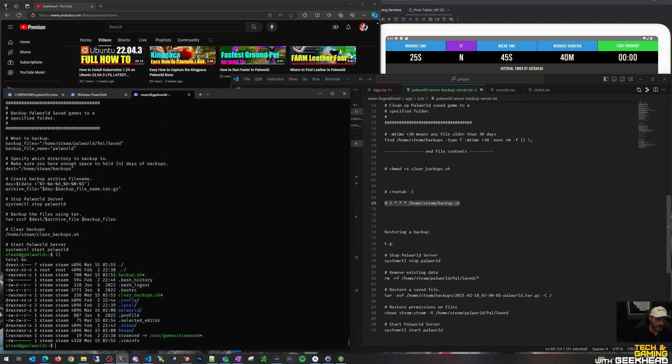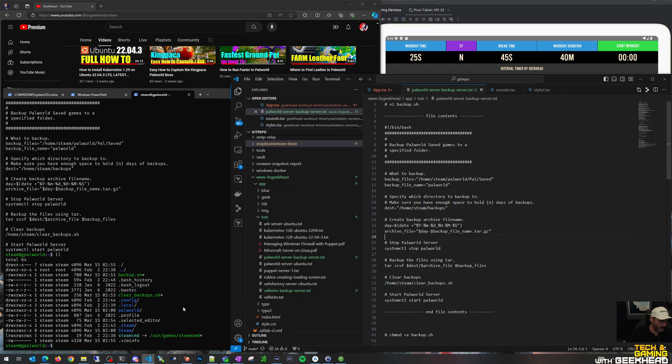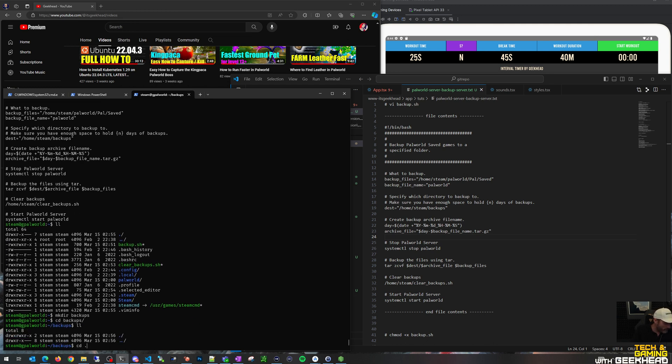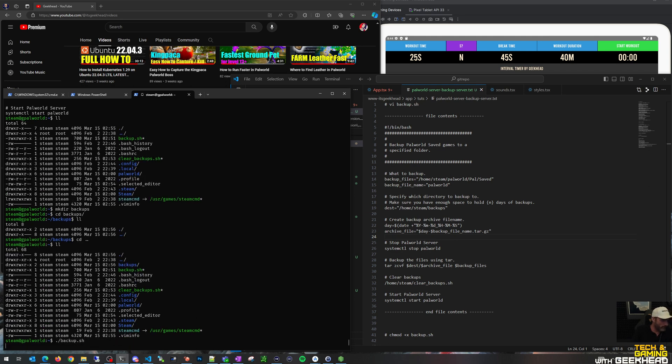I'd like to go ahead and execute the backup script. We're going to run backup.sh. I don't believe anybody's on my Palworld server right now - if they are they'll get bumped out. Wait, we forgot one thing - I need to make the backup path location. So home/steam/backups - let's say mkdir backups. Go to backups, nothing in there, all owned by steam - perfect. Let's go ahead and back this baby up and see what it does.